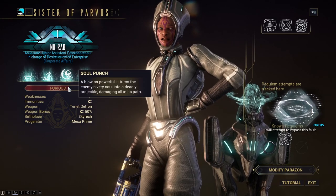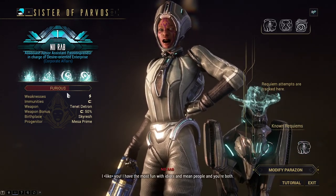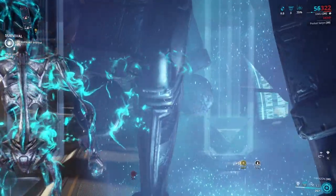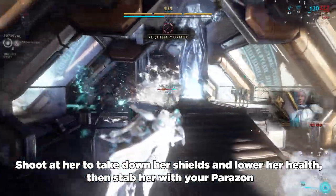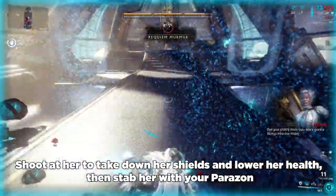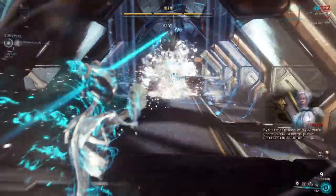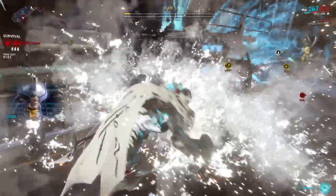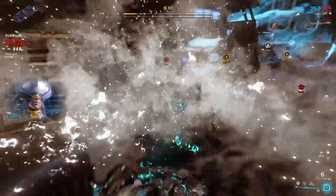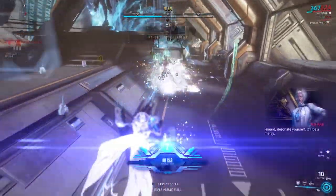Killing her Hounds will make the Sister angry, as can be seen via her anger meter. The angrier she is, the more likely she is to appear in one of your missions. Once she is angry enough, she'll appear in a mission, allowing you to stab her with your Parazon. If your first revealed mod is in the right slot, her first bar of health will be depleted, allowing you to stab her again to try the Requiem mod in the second slot. Once you stab her with the Requiem mod in the wrong slot, she will flee, leveling up and resetting her anger meter. She will also provide you with lots of murmurs that will put you close to revealing another Requiem mod.